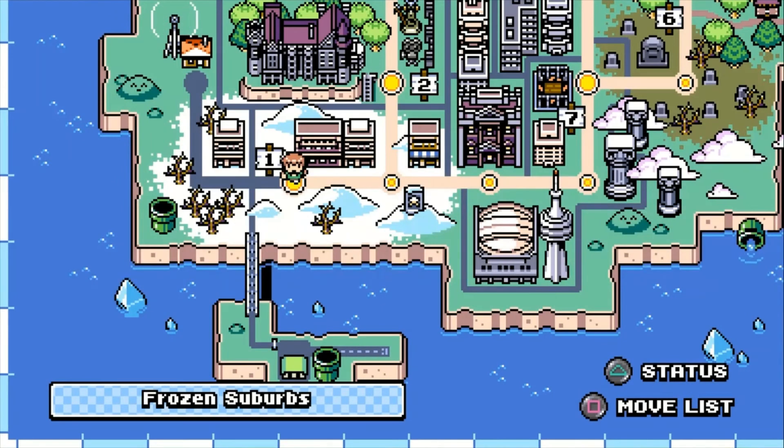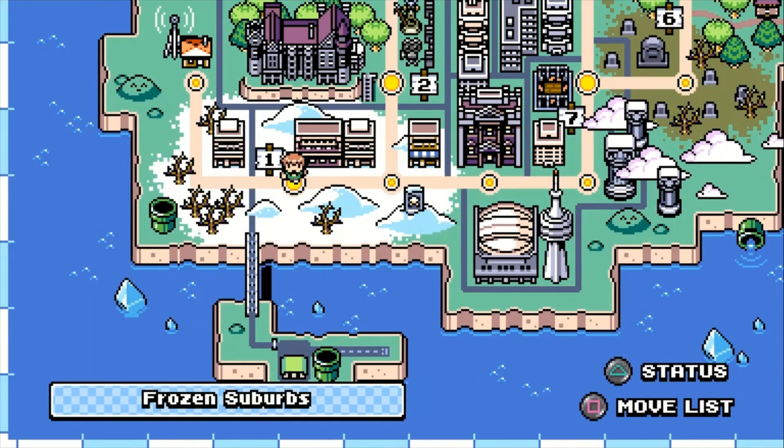Hit L1 three times, R1 three times, L1, R1, and that unlocks Joseph's bedroom.